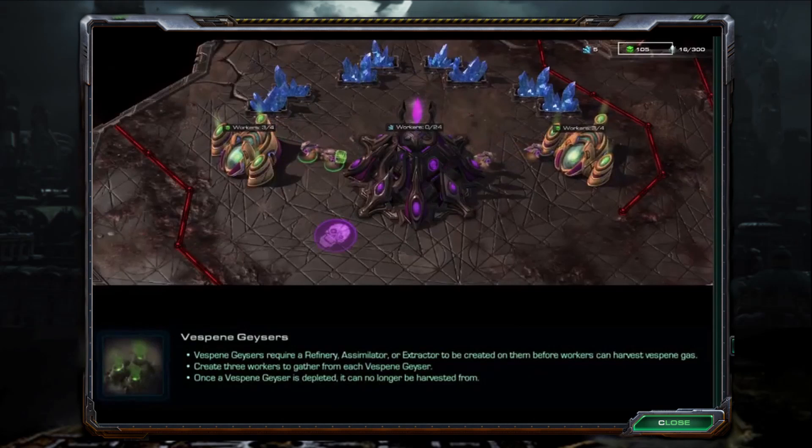Vespene Geysers require a refinery, assimilator, or extractor to be created on them before workers can harvest Vespene gas. Create 3 workers to gather from each Vespene geyser. Once a Vespene geyser is depleted, it can no longer be harvested from.